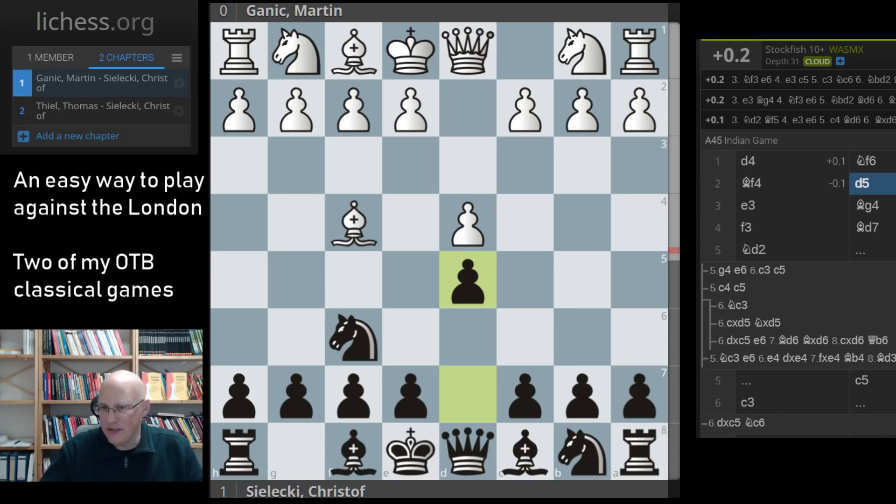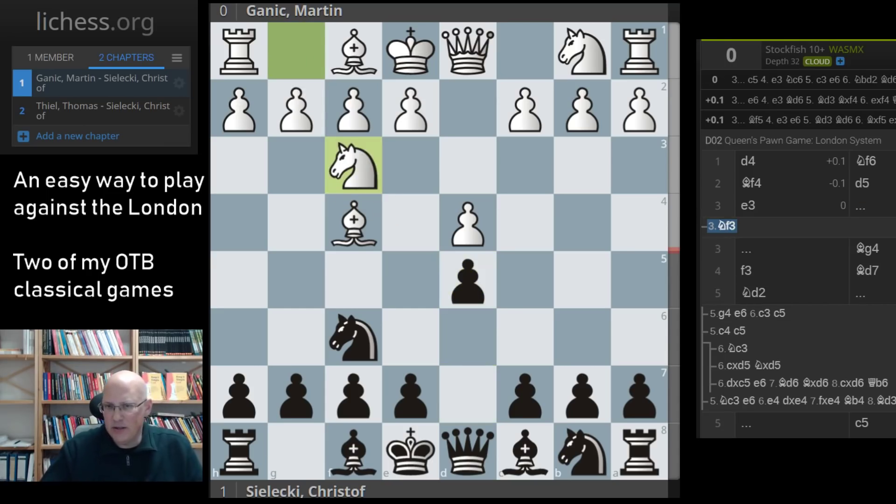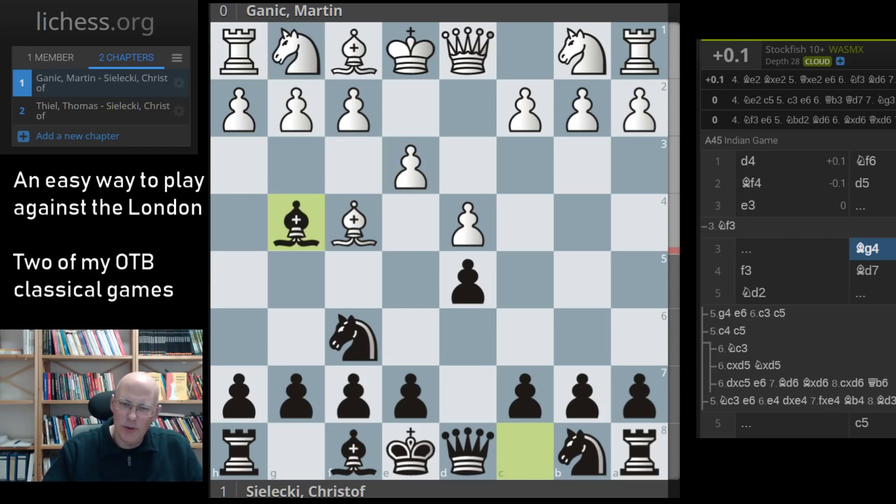The position arises from two move orders: d4 Nf6 Bf4 d5, or d4 d5 Bf4 Nf6. After white plays e3, the system I'm suggesting is only possible against this particular move order — it's a different animal if white plays Nf3. After e3, instead of the most common c5, my suggestion is to play bishop g4. I found this idea just 20 minutes before the game.